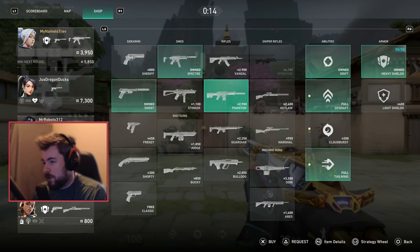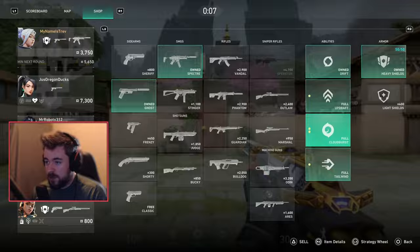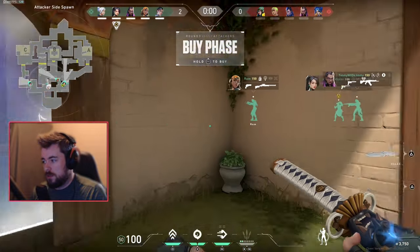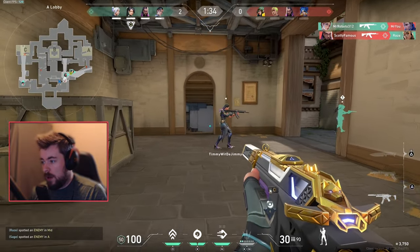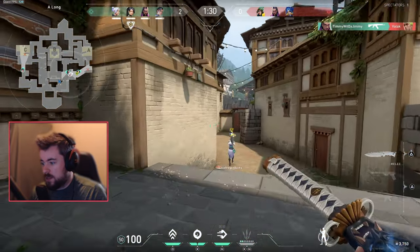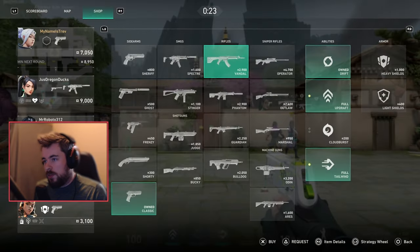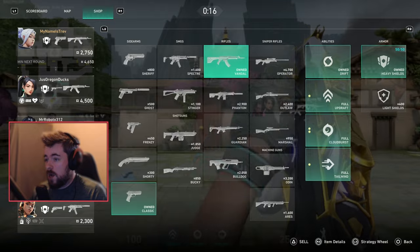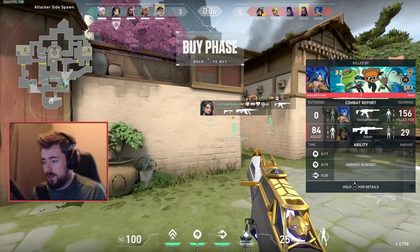Since minimum next round we have 5,800, I'm not going to buy a Phantom or Vandal — I'll just use my Cloudburst. You want to maximize your economy especially in round three, because it's considered the bonus round since I won eco and pistol. The enemy has an advantage because they have the ability to buy full. We won the first three rounds, so I just buy full — if we lose next round I can still buy, and if we win we get 6,650 plus kills.